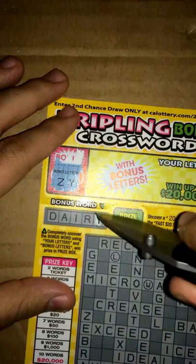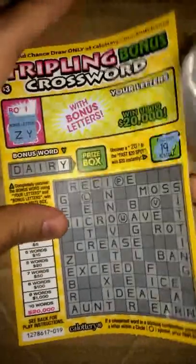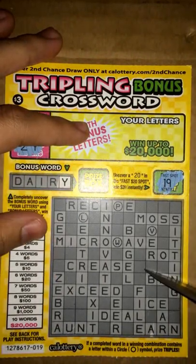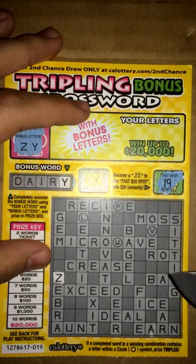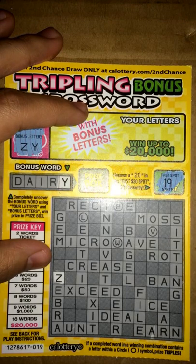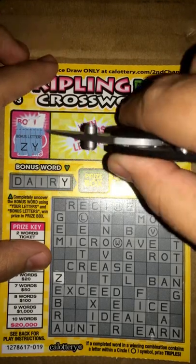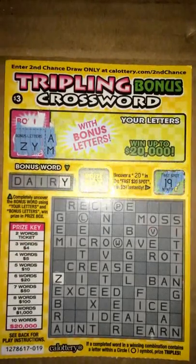We got a Y right here in our bonus word. Let's see what we get here in the crossword — you guys can see that, I hope. There's one C actually right there, so that's good. At least I got a Z on there. Let's see what else — I'm pretty sure that's it for Z. Not seeing any Y's either, so looks like nothing there guys.